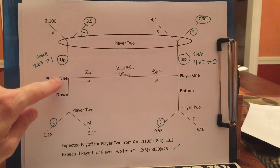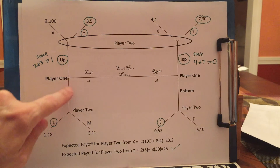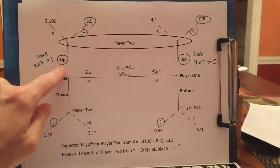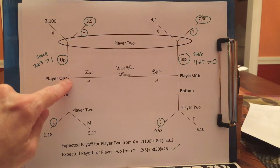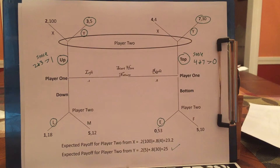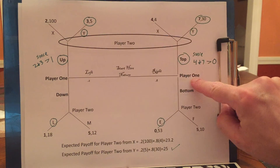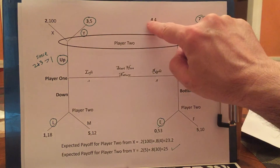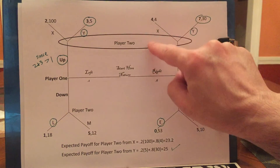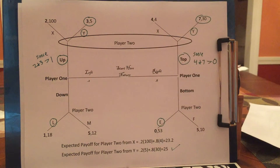What about player 1 if he is a lefty? Player 1 will say down leads to 1, up leads to more than 1. So if player 1 is a lefty, he wants to go up, and player 2 knows that as well. What about if player 1 is a righty? He knows he should go up because if he goes up he's going to get either 4 or 7 depending on what player 2 does, but if he goes down he gets 0, so he should again go up.